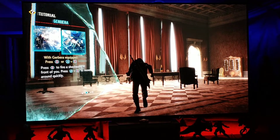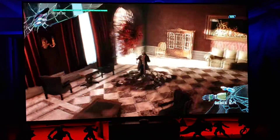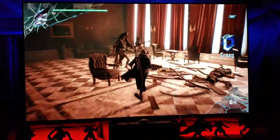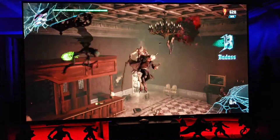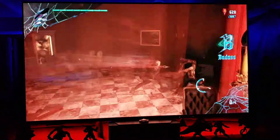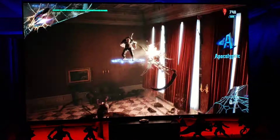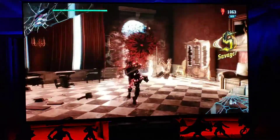Press B to fire shockwave, click, move around — okay. Oh boy. What the heck is that little bug thing? Get out of here. I've got a savage combat, huh?